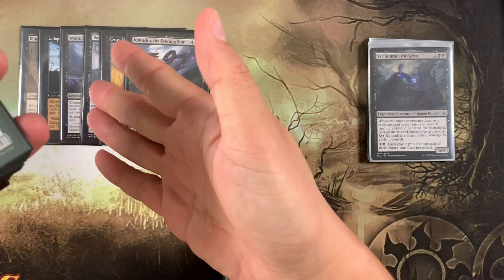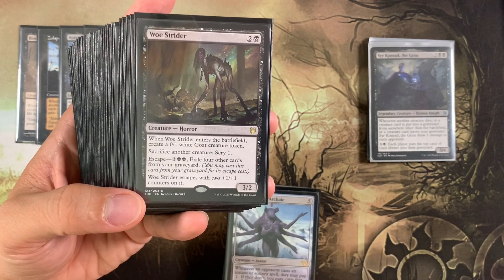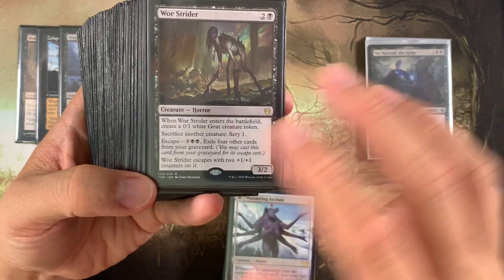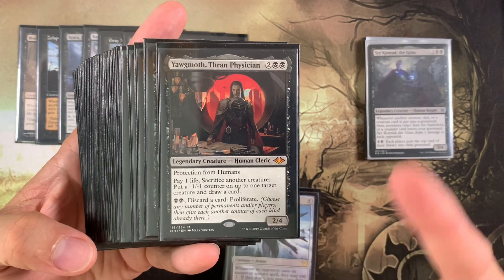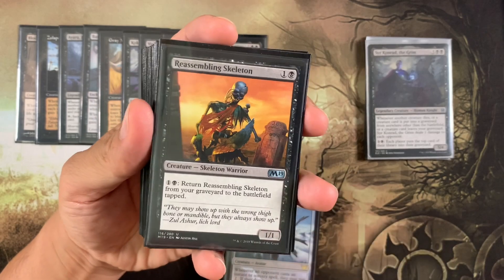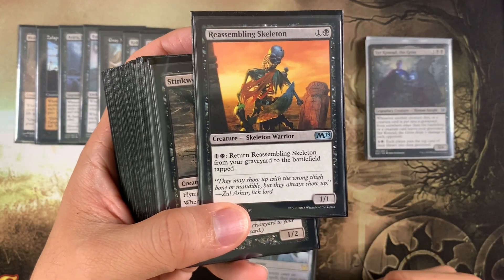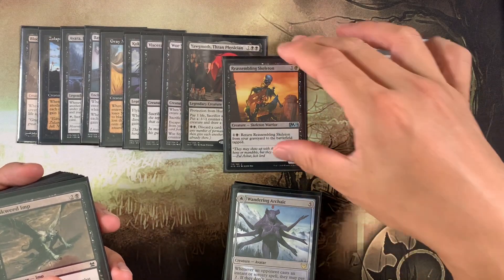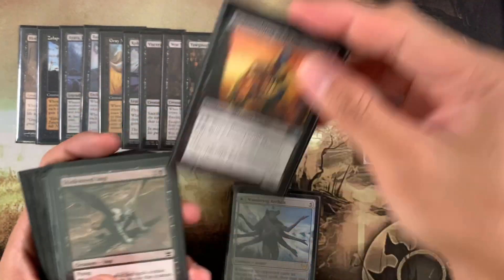We have sac outlets to move creatures from battlefield to graveyard. Viscera Seer is a classic one-mana sac outlet. Woe Strider lets you sac a creature and scry, and can escape from the graveyard — when you escape creatures, it triggers Conrad because cards are being removed from the graveyard. Yawgmoth is one of the best sac outlets: put minus one minus one counters on creatures and draw cards. Reassembling Skeleton is amazing — sac it to Yawgmoth, pay one black to return it from graveyard to battlefield. When Reassembling Skeleton dies, Conrad triggers; when it comes back, Conrad triggers again. You can loop this for two mana repeatedly.